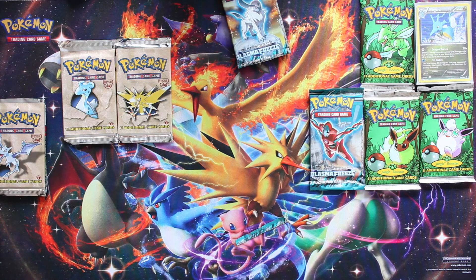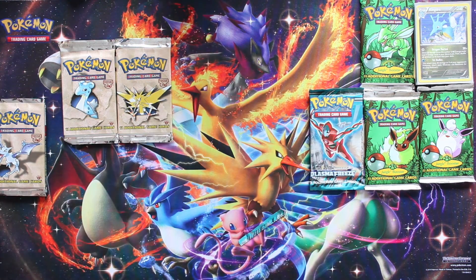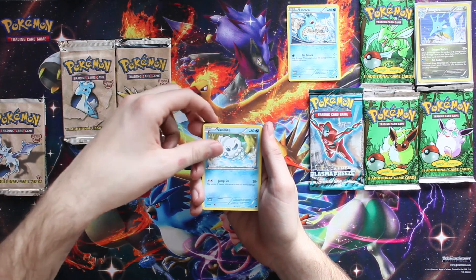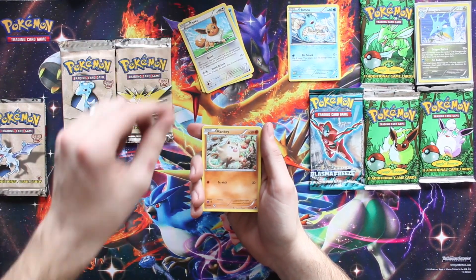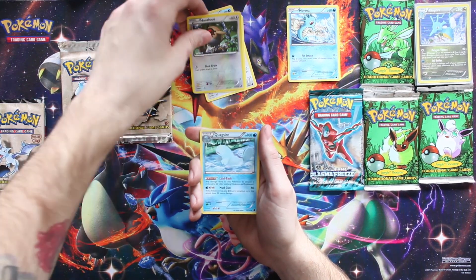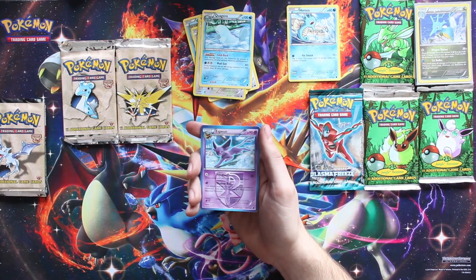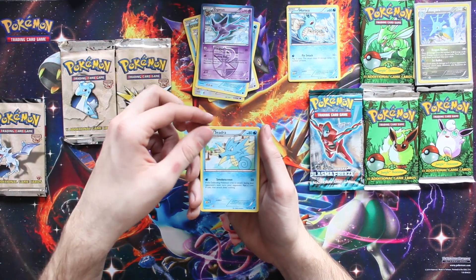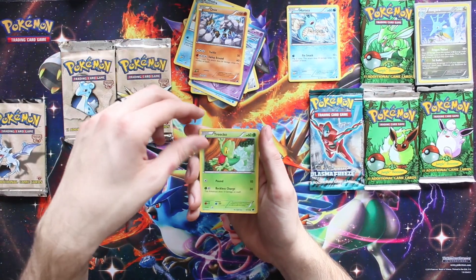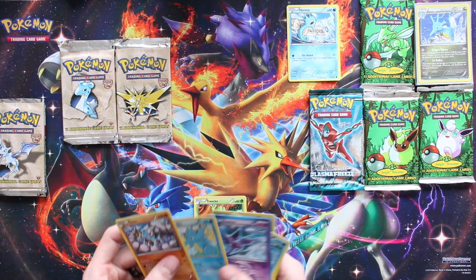Here's the code card - right in the center. Starting off with a Horsea to go with the Kingdra from the last one. Vanillite, Eevee, Mankey. Quagsire is the rare - non-holo. Oh wait, that is a Espeon - that was just uncommon. Another Cedraa, and a Kingdra! Yes, a Kingdra - that's cool. That's it for that one.